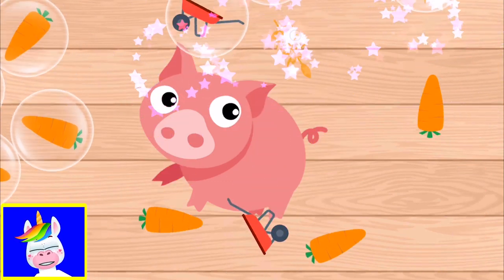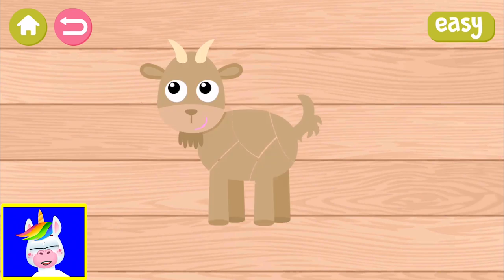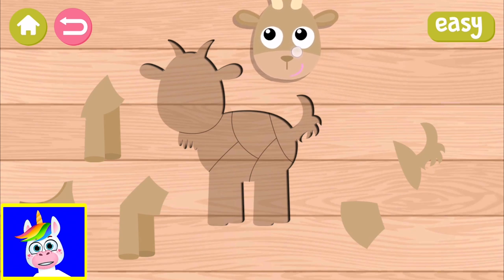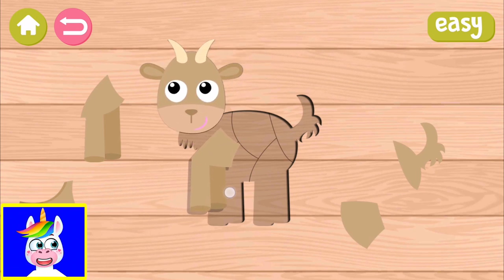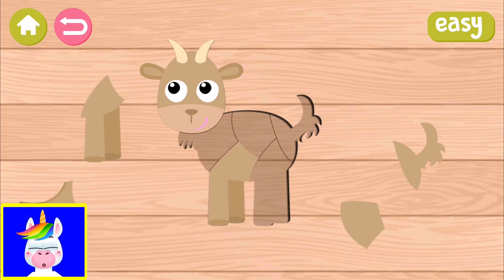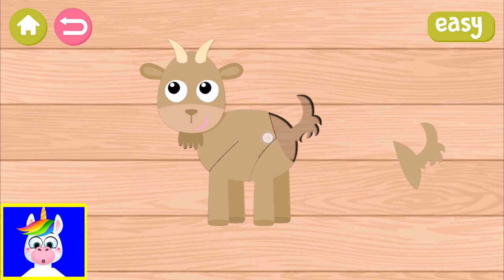There are more difficult puzzle games for older children, but this is mostly for preschoolers. If you are older but you love animals, you can play this game too. Next animal is a goat. Goat's head goes here, goat's legs go here. I made a mistake and it snapped back — let's make another mistake. The tail goes back to its place, so you need to be careful while doing it.